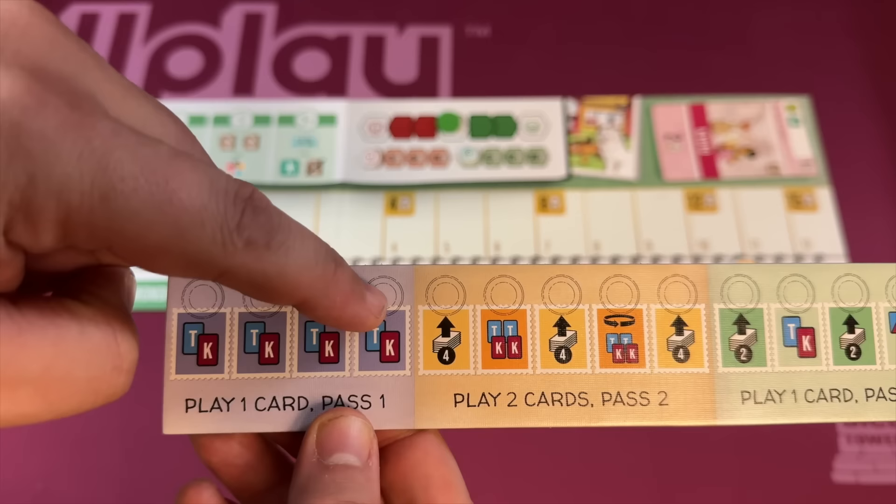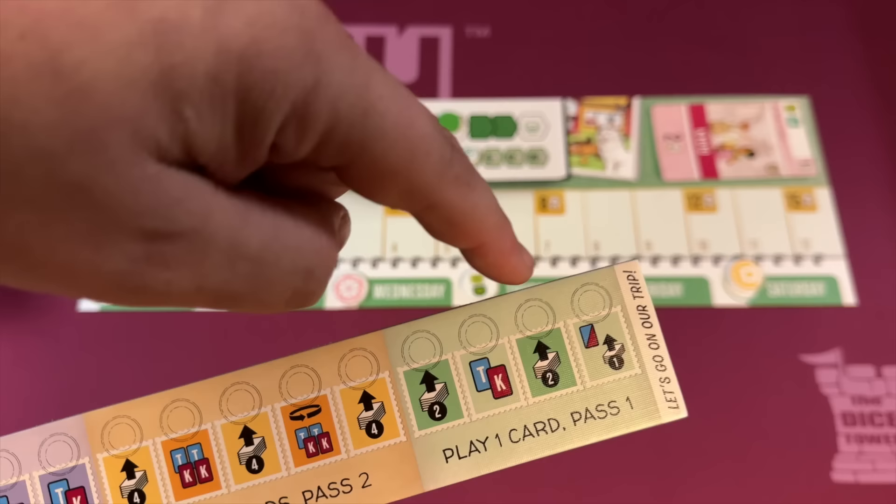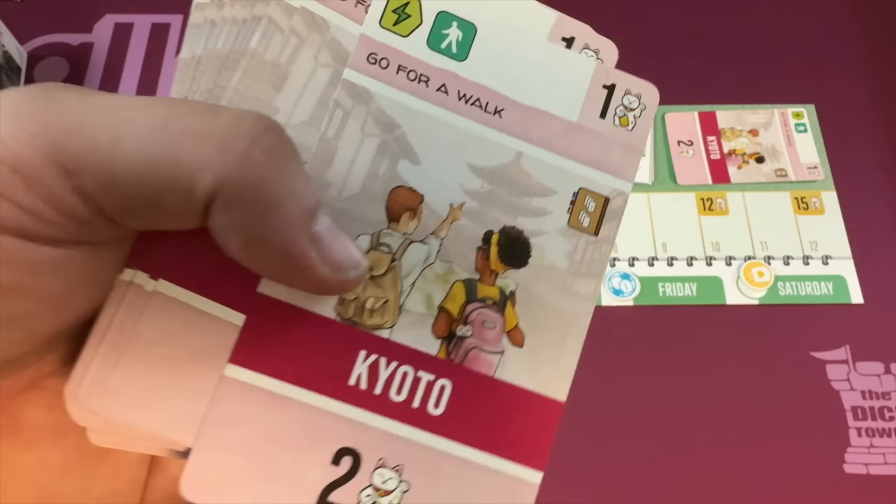Then on the fifth turn, you'll pick up those four cards and play two of those and pass two. Then you'll draw two cards from each deck. You'll go through the game doing that, although at a certain turn you will start passing in the other direction.